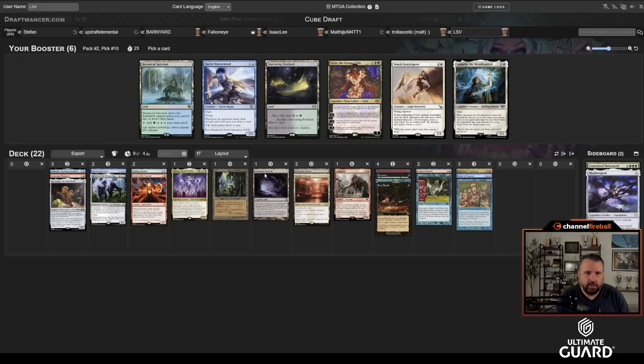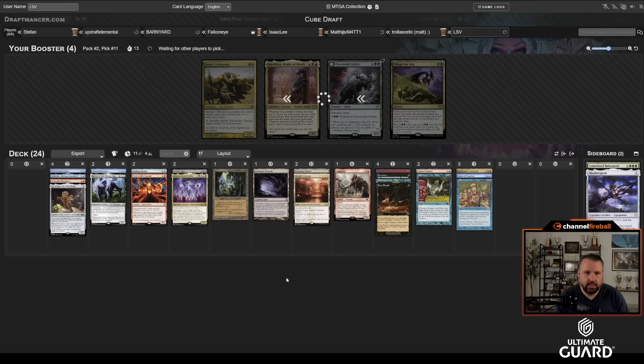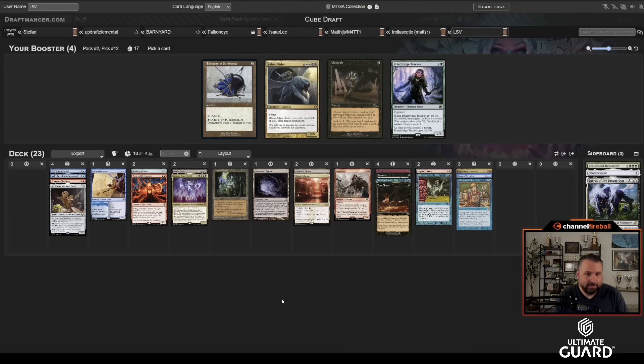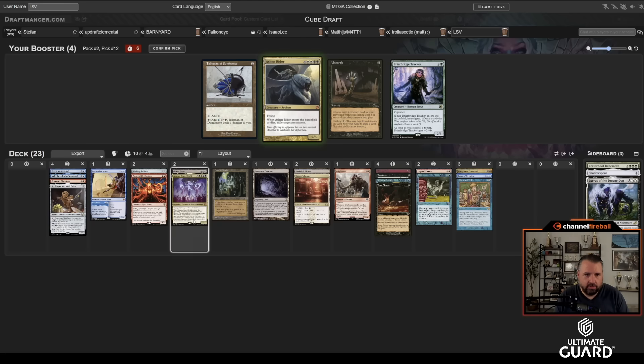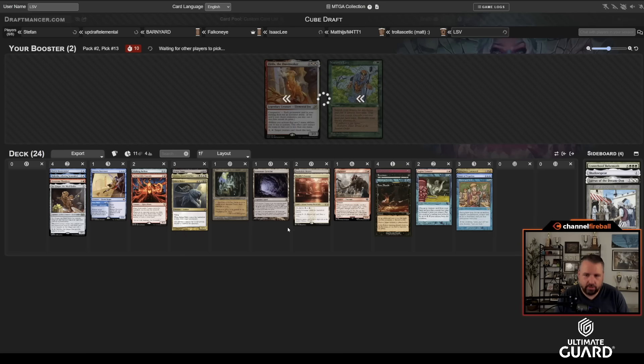I'll take Fairy Mastermind over Grist and Grave Titan. Grave Titan's a decent backup plan; I think that's better than Marchesa in this deck. Lurrus — I don't know about all that. Unearth came back but at this point we're probably on Ashen Rider — I don't think we're the best Unearth deck, whereas Ashen Rider could be decent. Then I'll take Bazaar, which I'm not that likely to use.